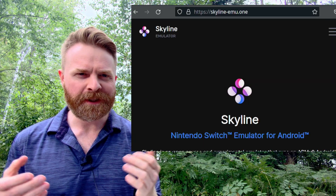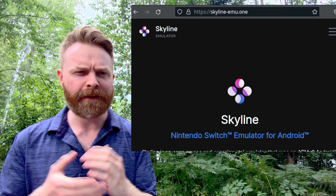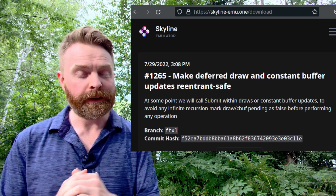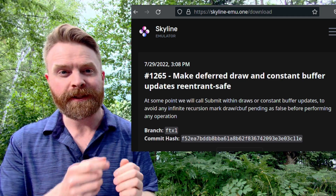First up, we're talking about Nintendo Switch emulation on Android with Skyline. There's a brand new version of Skyline that was just released, and you might want to check this one out. To pick up the new version, head to skyline-emu.one — I'll leave a link in the description below. Once you're here, you want to pick up version 1265.